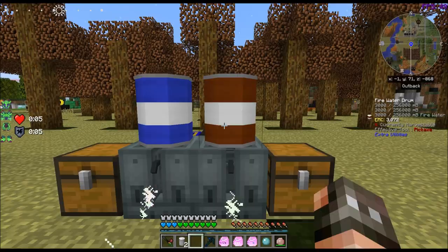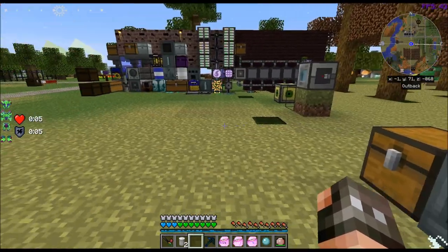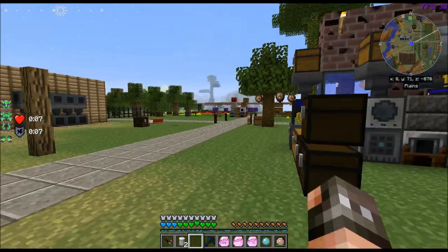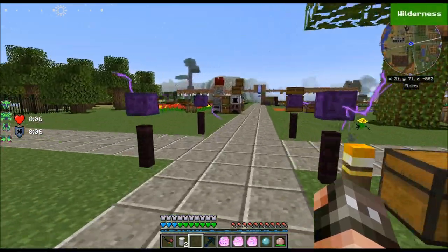We've already got three buckets of firewater — three buckets. And we need those, like I said, for the Philosopher's Stone. For the rest of the episode, I'm going to go around and show you some different stuff that I've done on my base, because a lot of stuff has changed.